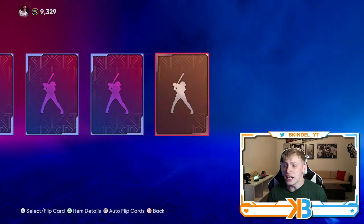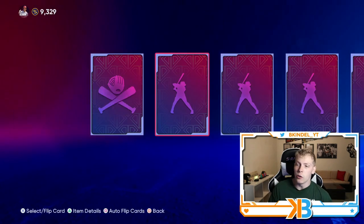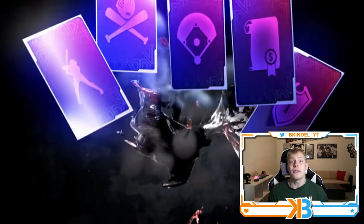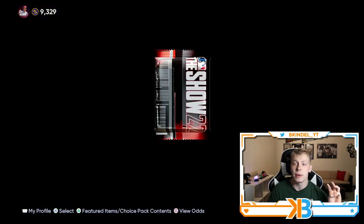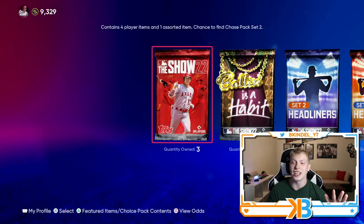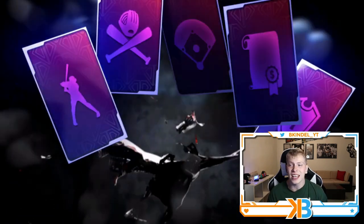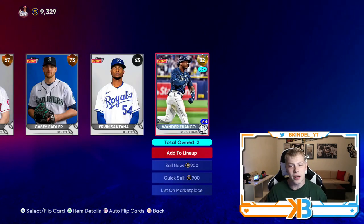We'll start with the show pack. See if we can get anything out of these — any golds at this point will be good. Remember, next Friday we have a brand new featured program, going to be like some kind of Team Affinity style, with 30 — one for each team. We also have the big collection coming out. So let me know in the comments who you think that's going to be. We finally get a gold, and it's Wander Franco.